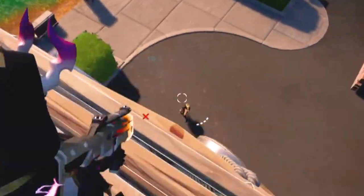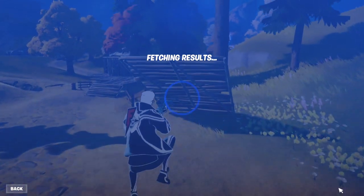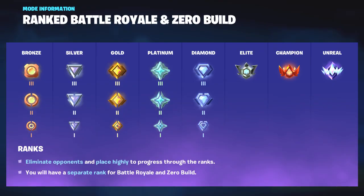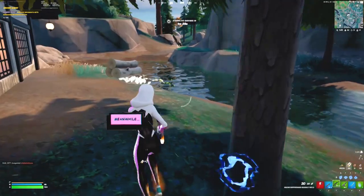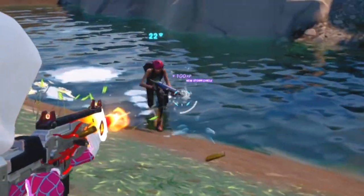The basic concept of Ranked is simple. Your rank is revealed to you after you've played one ranked game. The lowest rank you can get is Bronze 1, while the highest is Unreal. You rank up by placing high in matches and by getting eliminations. The later in the game your eliminations are, the more you'll rank up.